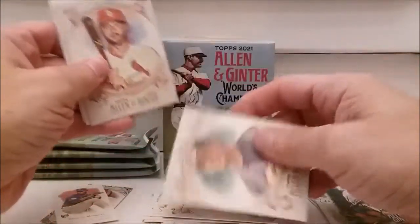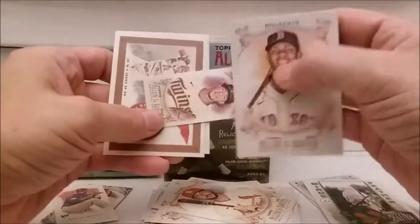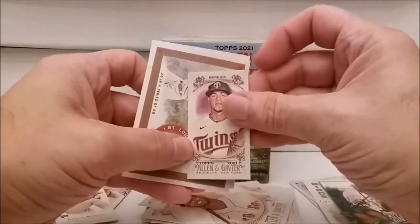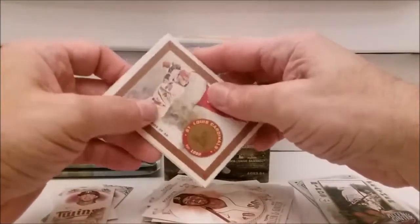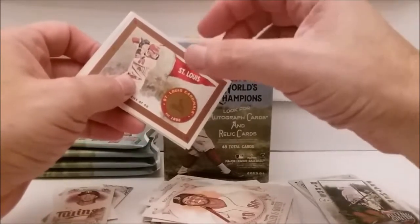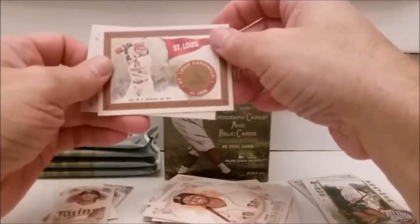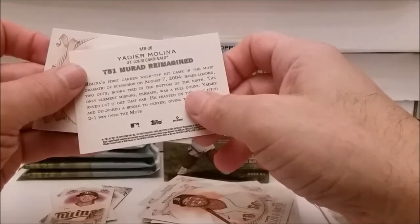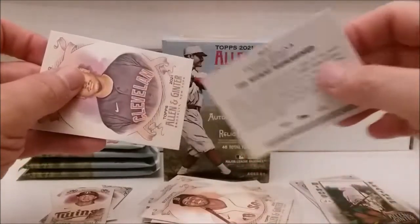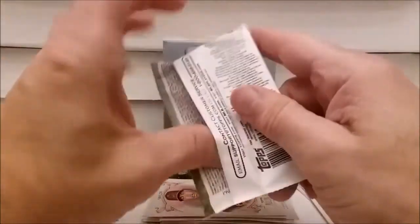Jim Thome, or whatever his name is. Paul DeJong. Xander Bogaerts - it's falling out again. Jose Berrios. Now let's see - it's a St. Louis Cardinals card, number 26 in a series of 50. It's Yadier Molina - T51 Murad Reimagined. And Josh Naylor.